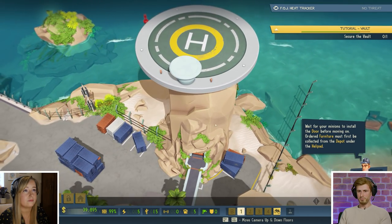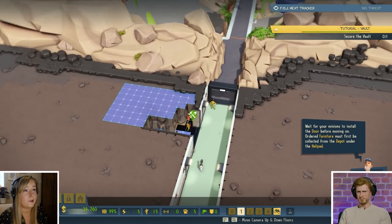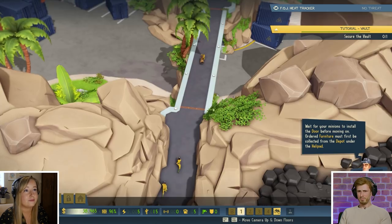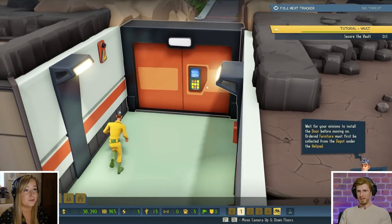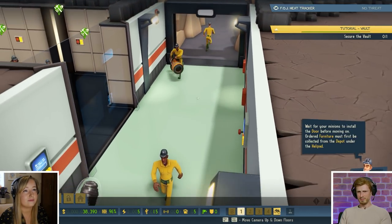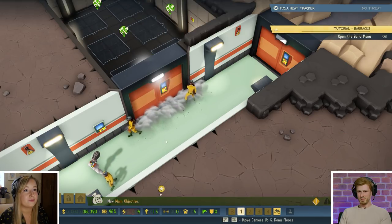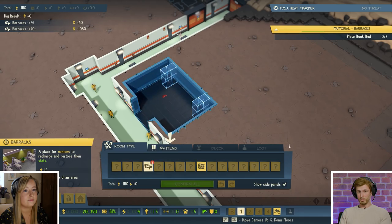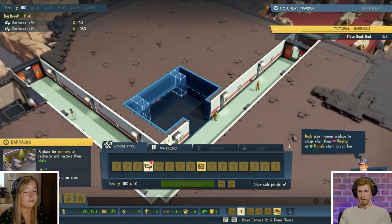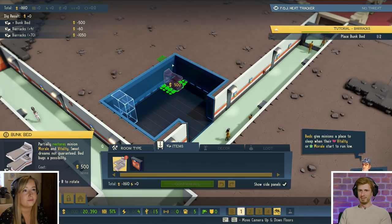They've got a new tool in this game called the Lair Builder — the Lair Builder 5000. It's so portable, and as you'll see in a minute, capable of housing things much bigger than it would seem. Veterans of the first game will remember that the barracks is the most important room in the entire game — possibly in life — because this is where lockers live, and lockers determine how many minions you get, and minions win. Minions are important.